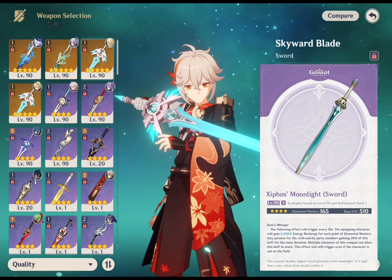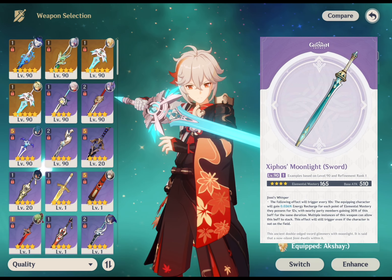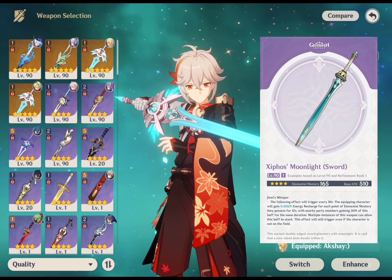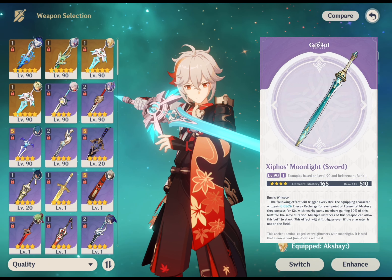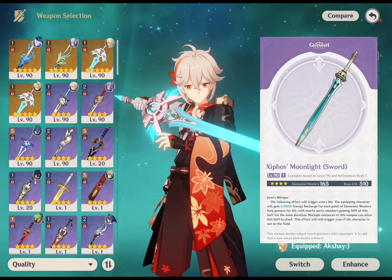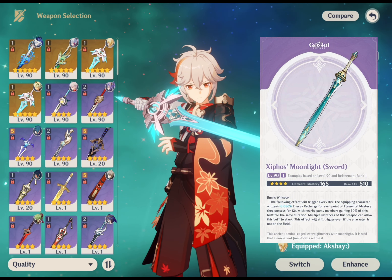His third best option is Xiphos' Moonlight. This weapon rewards the character for having EM, so it's perfect for Kazuha. It gives him a 36-165 point increase in EM, and its passive bestows 0.036-0.072% energy recharge for every point of EM he has every 10 seconds. Other team members also get 30% of this buff, so he's not the only one benefiting. This covers 2 important bases for Kazuha — EM and ER — while also allowing him to act as a battery for other party members. The best part is he doesn't even have to be on-field for the passive to trigger, making Xiphos' Moonlight a solid choice for support Kazuha.